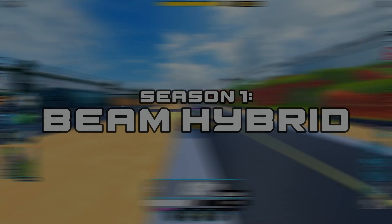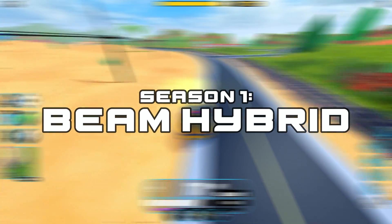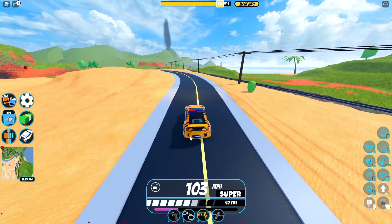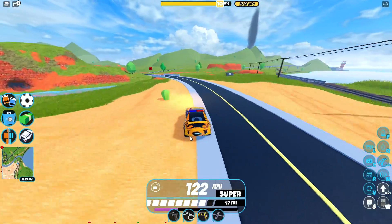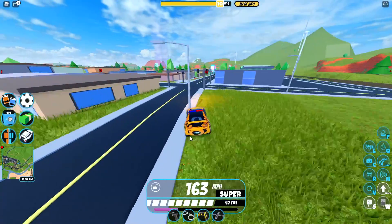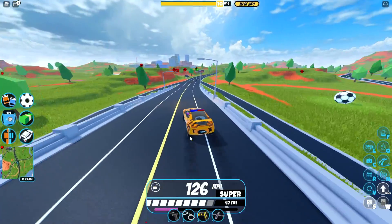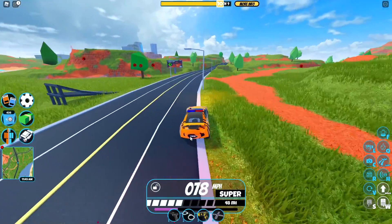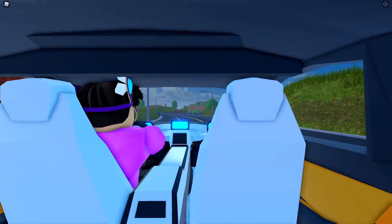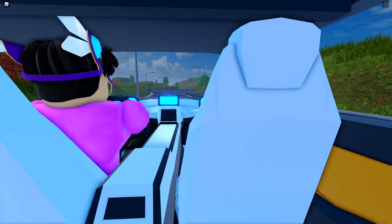First up, we have the Beam Hybrid. This was available in Season 1 of Jailbreak. It's not really good at level 1 engine, but once you put the max engine on it, you will see a little bit of a speed increase. I believe it caps out at maybe 195 miles per hour, but I'm not really sure because I haven't driven this around much. The acceleration and handling on it is very nice and the doors do open and close. The interior design is very nice.